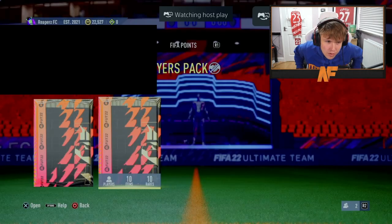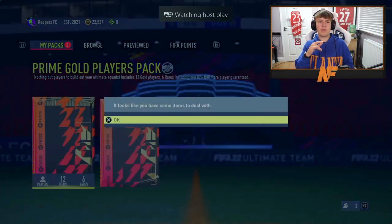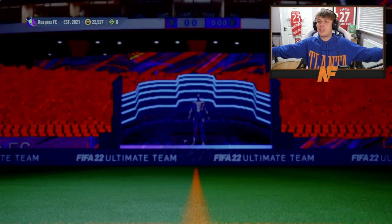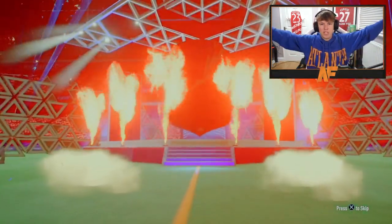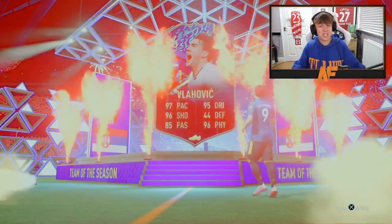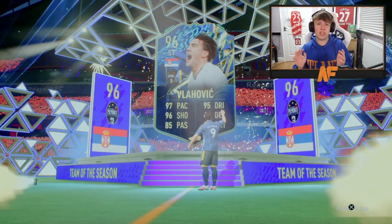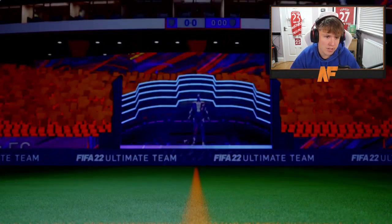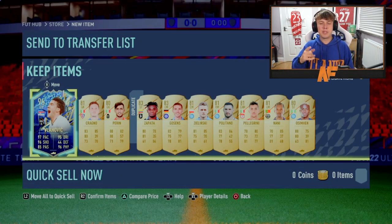Inferno Reapers has got the 80-plus Serbia pack. Let's see what he gets - go on, oh blue! Is that the first blue we got from one of these? I think it is - Vlahovic! Not a bad card, apparently a little bit stiff in game, but not a bad card; good fodder if you don't want to use him. 97 pace, 96 shooting - looks pretty good to me. I wish he had five-star skills but you can't complain - first blue we've seen from the Serbia pack.